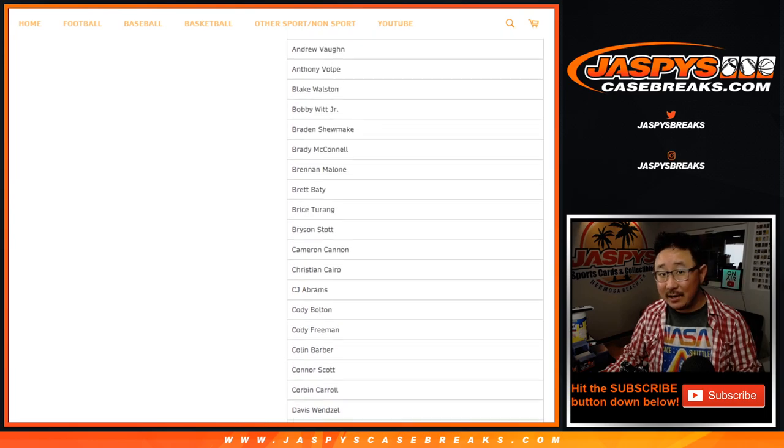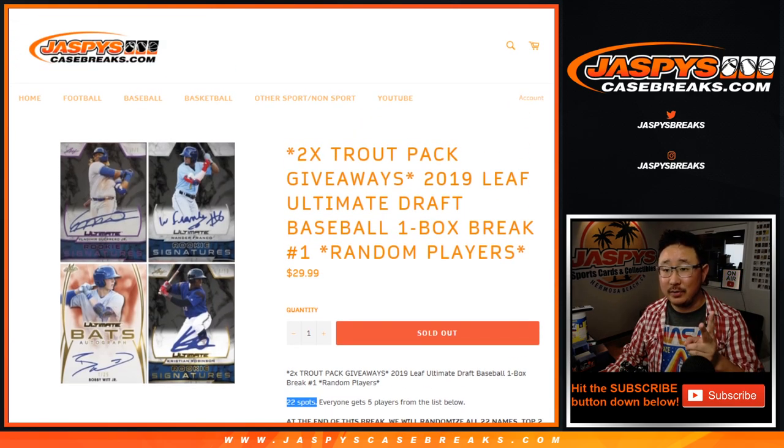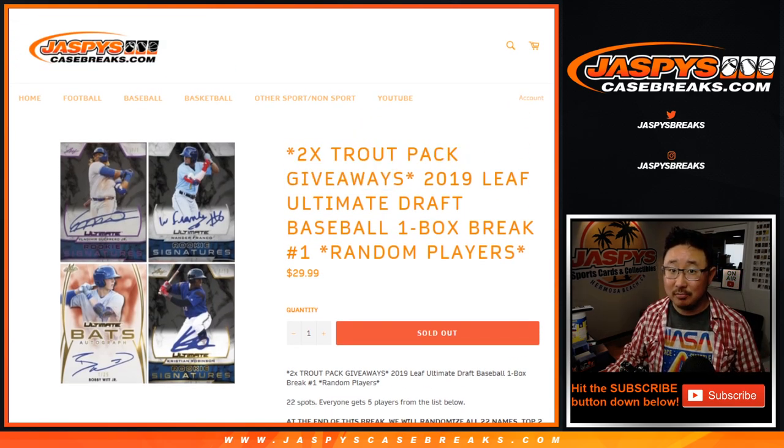At the end of the break, we'll take the original 22 names, re-randomize them, and the top two names are in that Trout break. Which could happen tonight if we keep hustling. Could happen tonight, and if we do it tonight, we'll give away some money too.